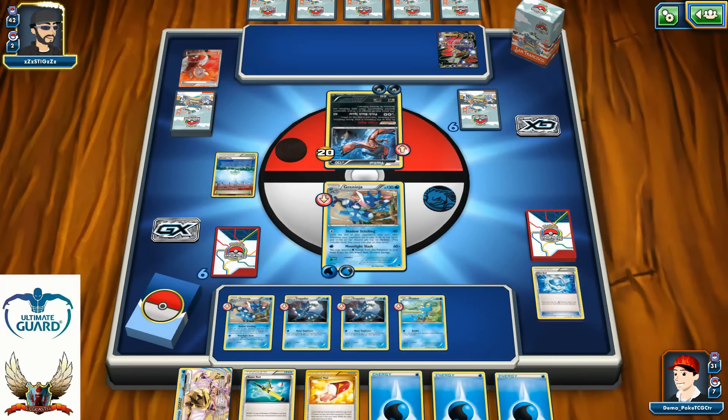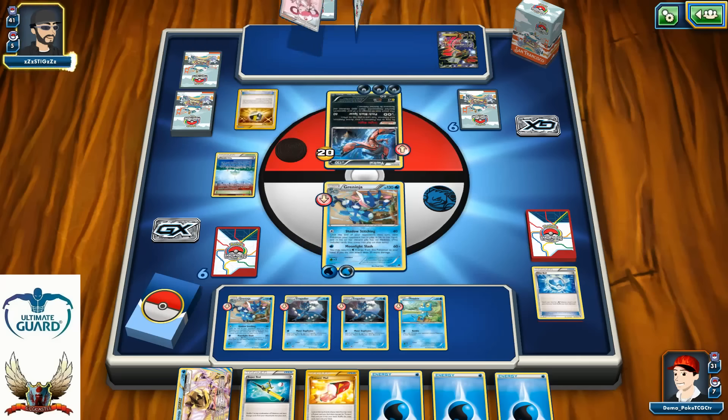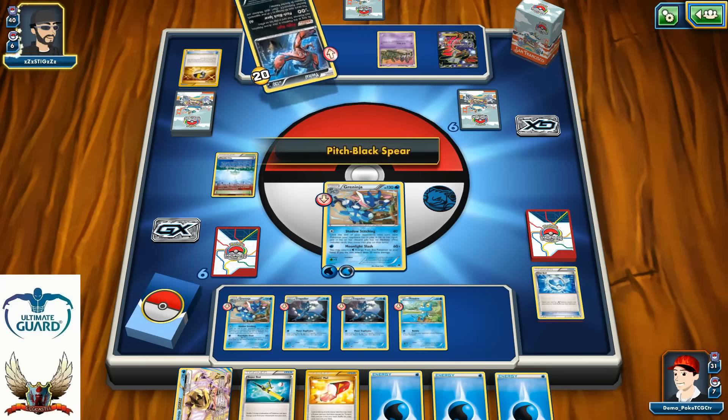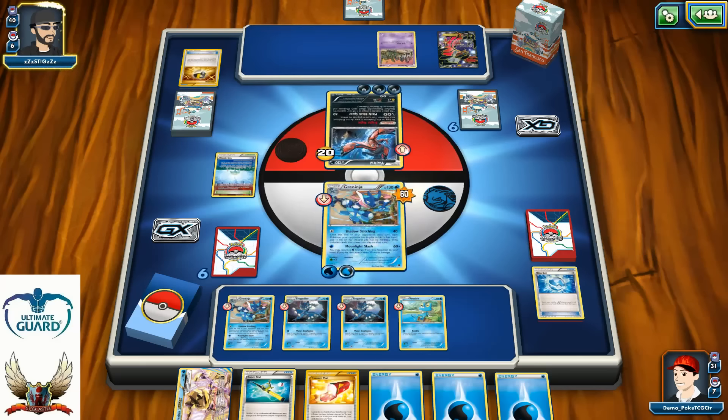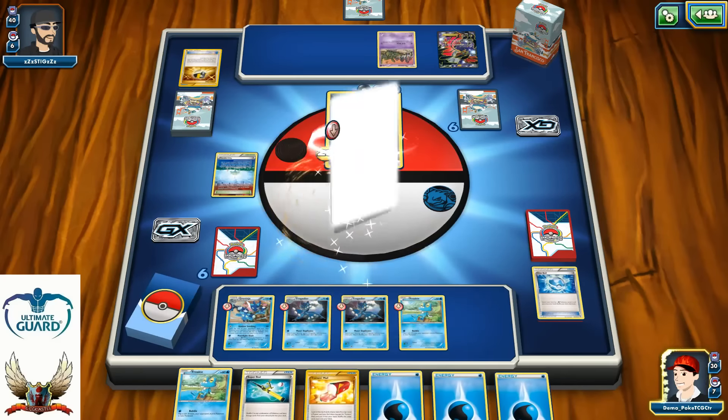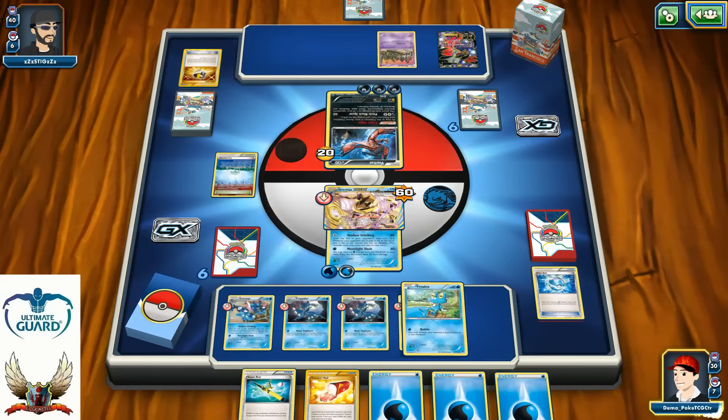Let's just go with Shadow Stitching for 40, not Moonlight Slash, because if he gets an Ultra Ball and Shaymins he won't be able to set up. There's a Trainer's Mail — Ultra Ball as I mentioned, but unfortunately no Shaymin for him. Pitch Black Spear is going to be just unaffected against Greninja. There's one Ultra Ball just for the Trubbish, and his last mystery card — probably Pitch Black Spear for 60 with three energies. That's just way too many resources.